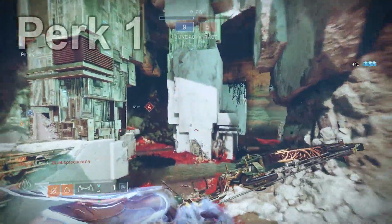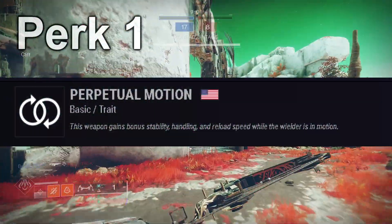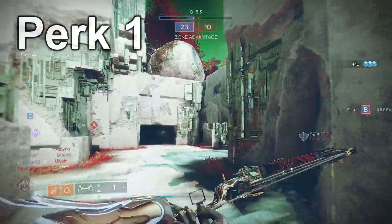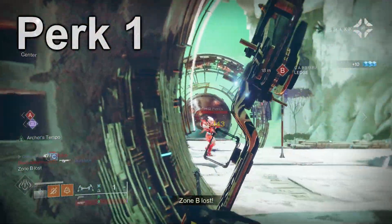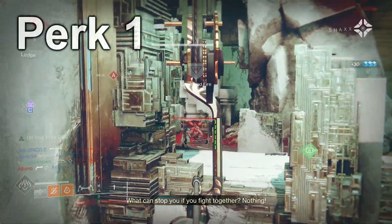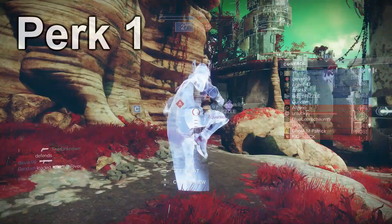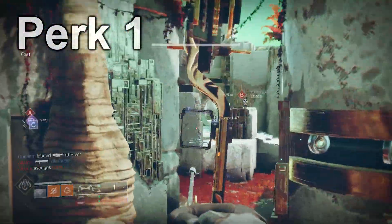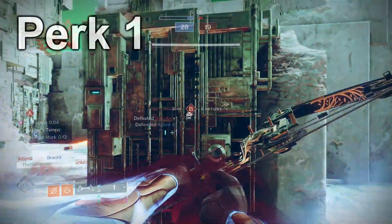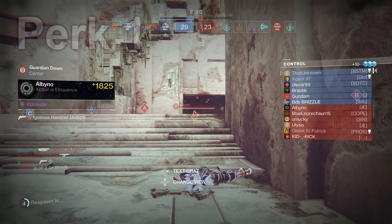We're going to start off with the first column. There's not too many good perks in the first column — most of the good ones are in the second one. We have Perpetual Motion for more stability, handling, and reload speed whenever we're in motion. It's a pretty good perk, not a bad one. You can use it for both PvP or PvE. But then we have Archer's Tempo, which I think is probably the best perk in this column. It reduces our draw speed for every precision hit. This is good for both PvP and PvE — it's always better to shoot the bow faster, especially if you're trying to use this as an anti-champion weapon for PvE. Archer's Tempo is definitely a must-have. This column also has Shoot to Loot, which can be nice for PvE, but I'm not sure I would take Shoot to Loot on a bow.